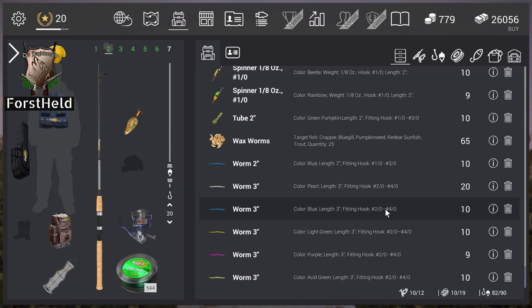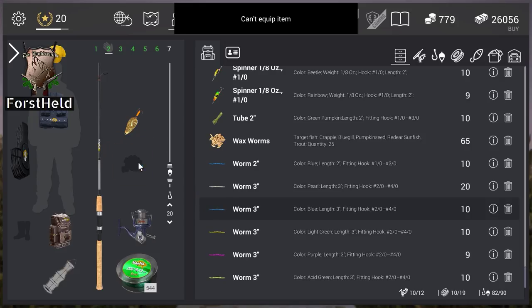You can get the blue worm by level 8. The purple one you can get pretty early in the game but it costs gold. And this acid green worm is level 15 so you get it later. And this white one I don't know. So let's try the blue one because it's level 11.